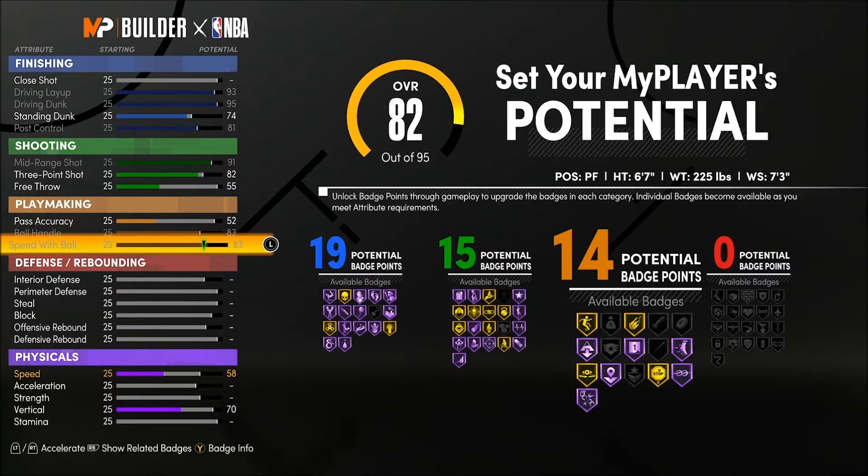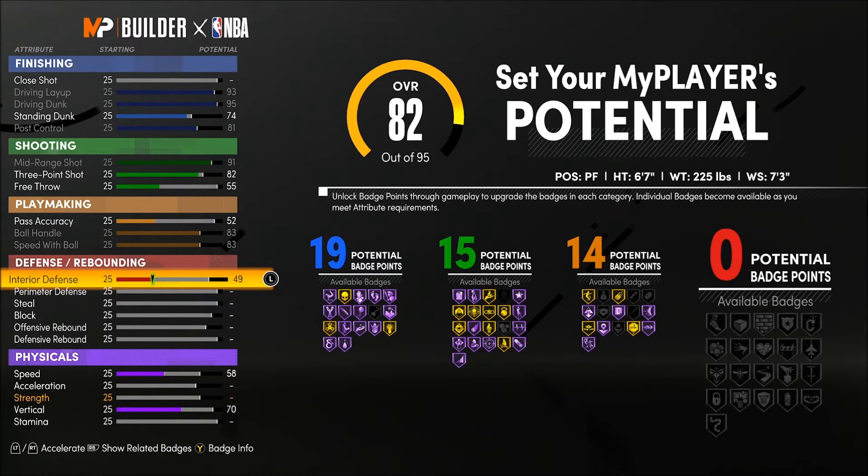Your pass you're going to get to a 52, then max out your ball handle and speed with ball. That gives you 14 playmaking badges. With an 83 handle you'll be able to play with your defender, and getting Hall of Fame quick first step, space creator, and downhill will make you blazing fast on a 6'7" power forward so you can create any shot you want.